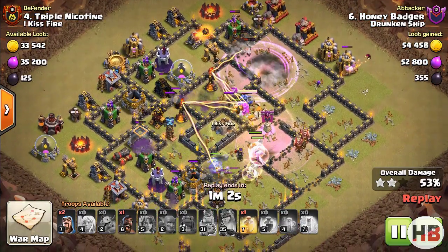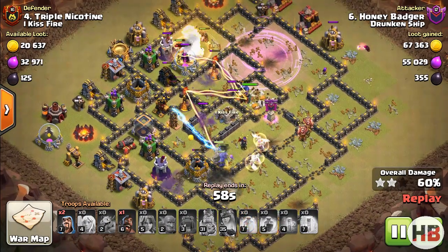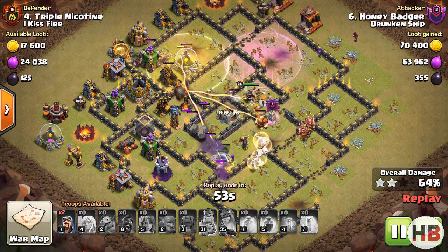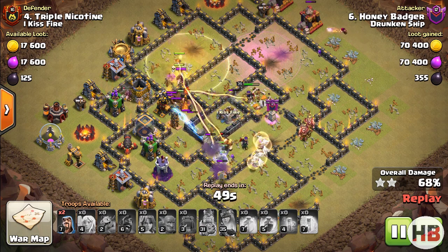Drop the cleanup Wizards as defense units get taken out. Here I got a really good switch of Healers to Bowlers which made things easier.